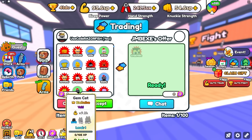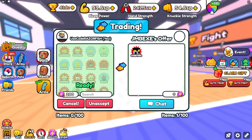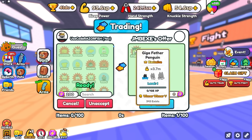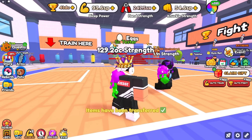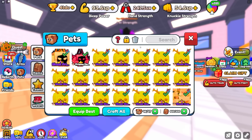He's gonna give this to me for free? No, I gotta give you at least 200 tokens. There you go — 200 tokens. I gotta give you at least that. So I'll give him 200 tokens, and boom, we got the Giga Father Penguin. The base stats on this are 3.7 million, which isn't that bad at all. Winner Winner 5 enchant — that's not bad either, but you would want better.